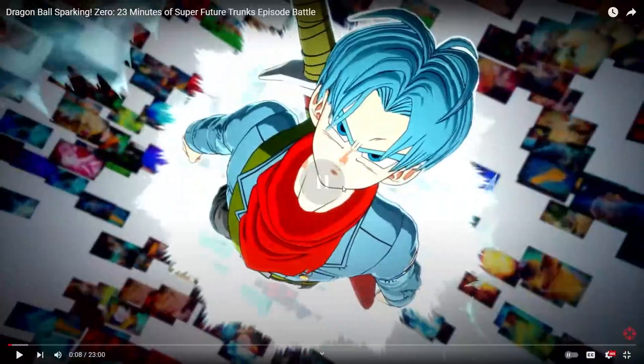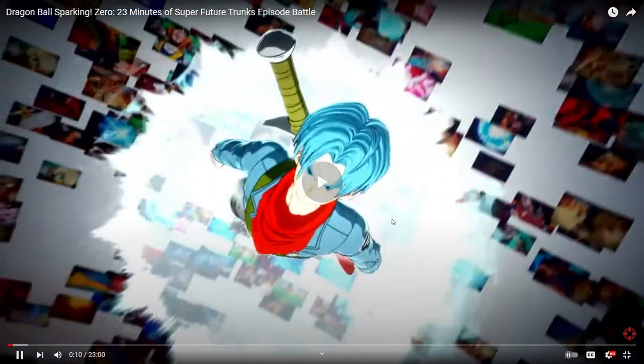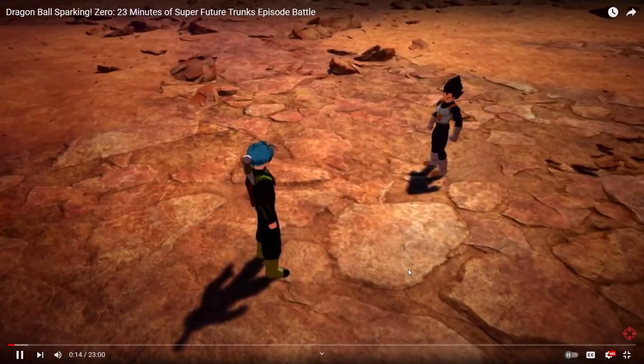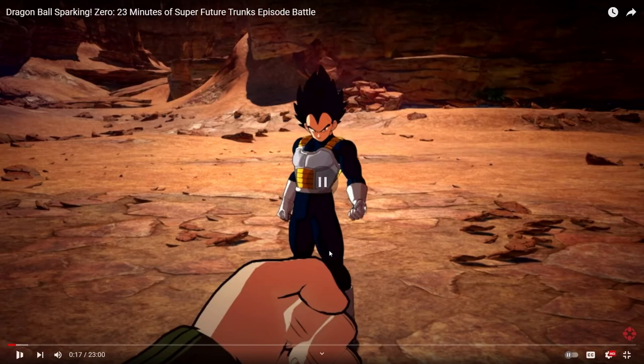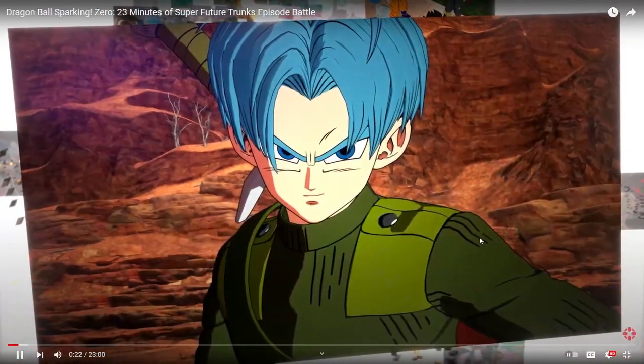Sparking Zero - I also got a chance to exclusively check out Super Future. This animation is really cool. I like how it's not so intricate - they didn't create a hub or anything, which is unneeded. It's kind of simplistic, just to pick your character and which timeline you want to go through. This was his first time playing the game, so there's a little scrubbyness at the beginning. You get a cinematic point-of-view shot - you can switch to first-person POV if you want.